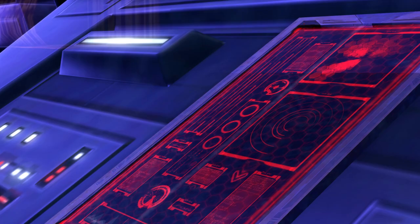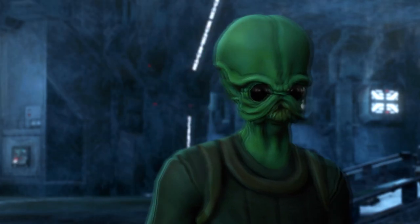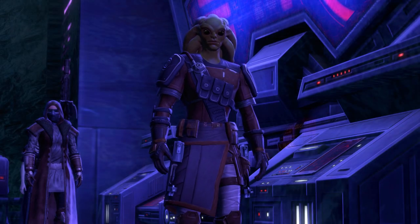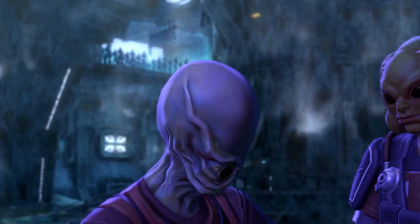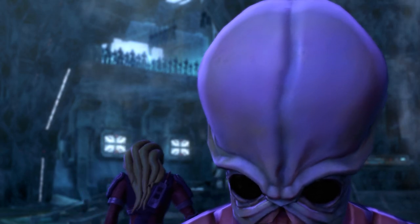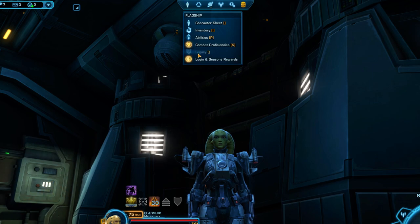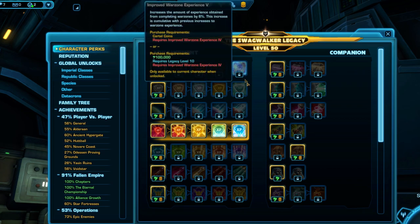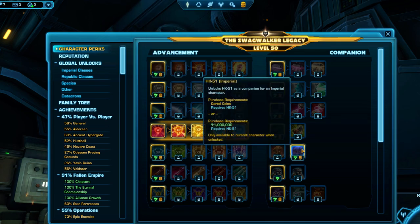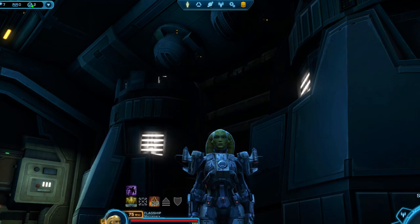Once you've found all the pieces, including using the ones in your inventory, you'll be sent back to Section X where you'll return to the Fatality and meet your new Droid companion. Once you've earned HK-51 on one character, you do not have to go through the steps to get him a second or third time on other characters. Instead, there is a special legacy unlock that becomes available after you earn him the first time. Go to your legacy window, then into your character perks, and there will be a perk called HK-51 on the right side. Click the one with a credit symbol and you'll be able to pay 1 million credits to unlock HK-51 on that character. You'll need to pay the 1 million credits for every character you want to unlock him on, or you can re-earn him by doing the HK-51 quest all over again.